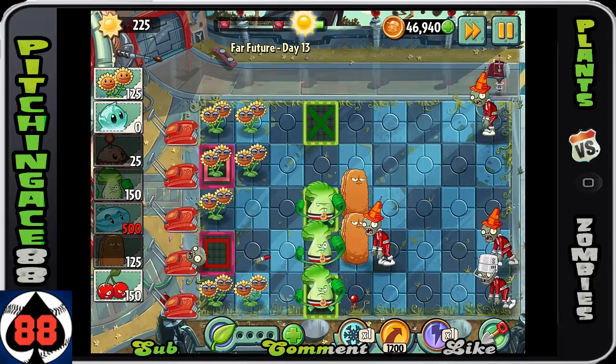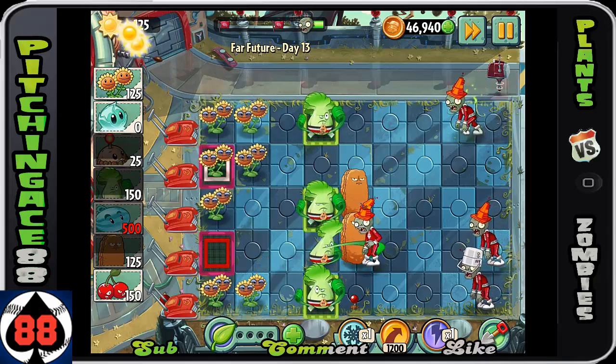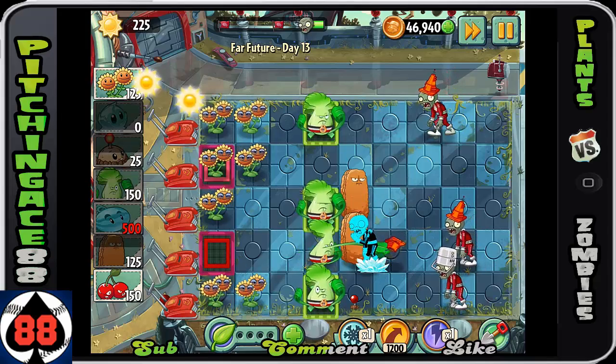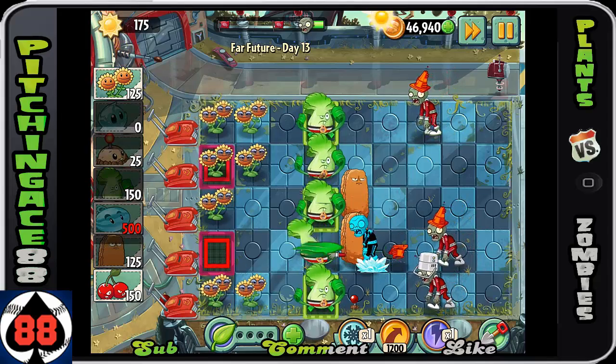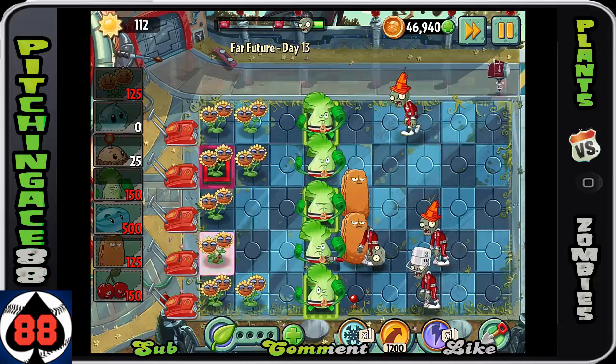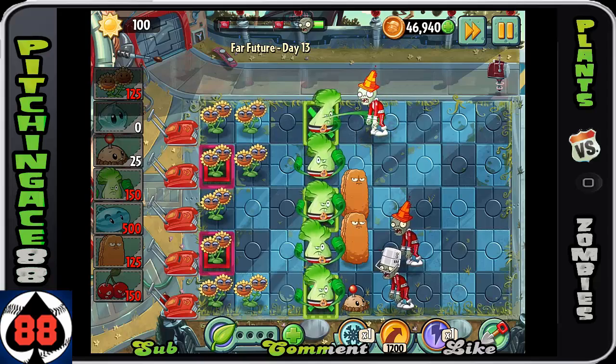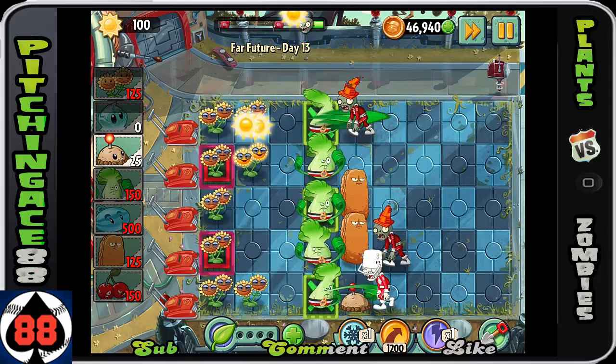Plant that potato mine to take out the bucket head — bucket head is going to be a huge problem. You definitely want to take them out. Had an extra iceberg lettuce, might as well use that to help out. That top row is important — it's going to give you a plant food, which is very important.